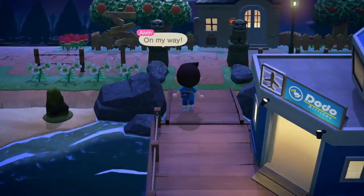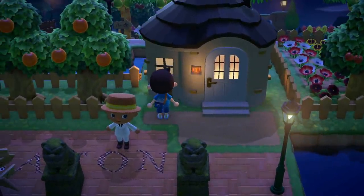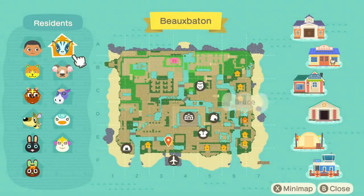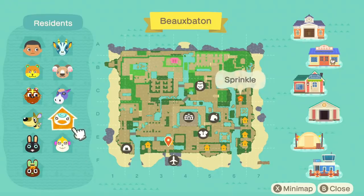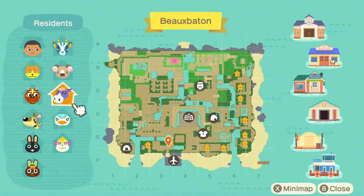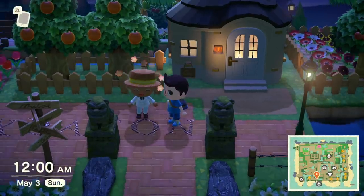On my way, says Arvin, but in game it's Alvin, so I'm going to be super confused. This is like one of the first towns I've seen where right off the bat there's someone's house — Tammy's house. We got Bruce, Melba, Sheldon, Bangle, Kit, Cole, O'Hare, Tammy, Sprinkle, Cleo, and Melba. The houses are kind of to the south and east. It's really cool to visit other people's islands, especially five-star islands, showcasing them for the community. It's night time right now. Hopefully this place looks great at night.